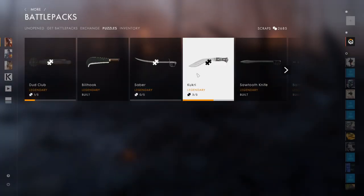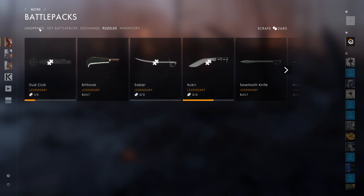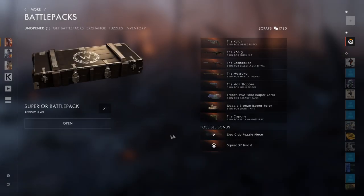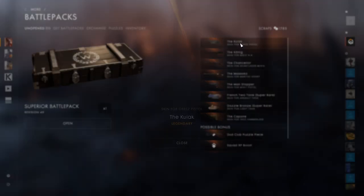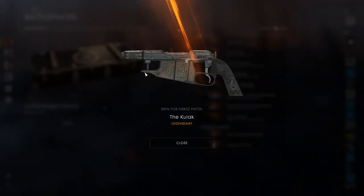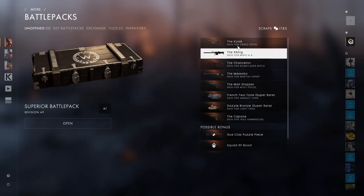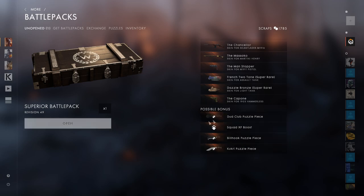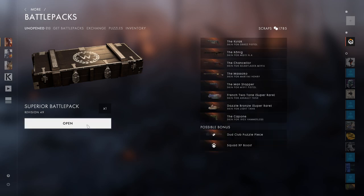Now I need the Kikuri and the Dud Club. We're going to continue buying the Superior Battle Packs. I really want the Kulak - that looks insane, look at that texture, it looks amazing. That's actually my biggest wish right now. And of course the Kikuri or the Dud Puzzle Piece. Let's open this.